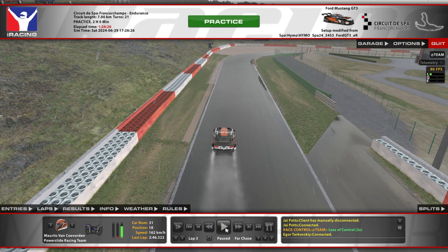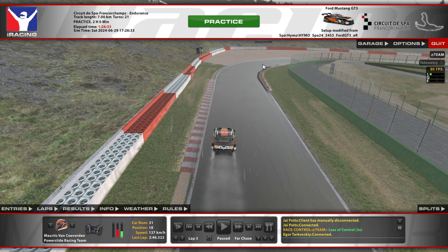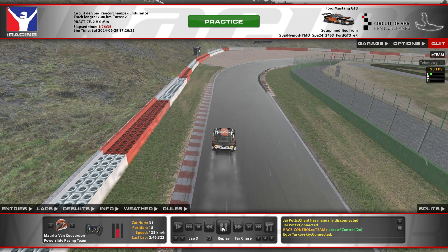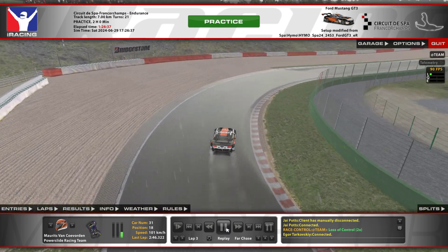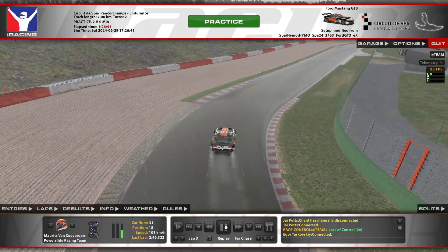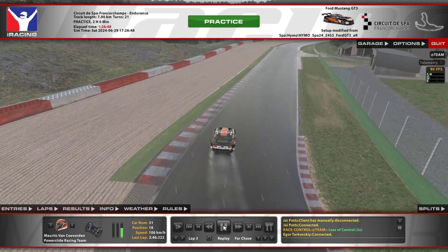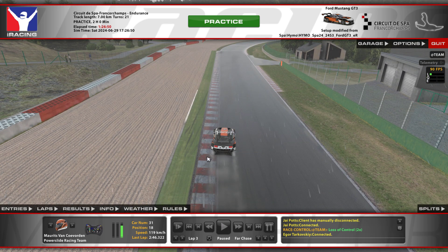Then into the double right-hander — quite tricky. I haven't quite figured out my preferred line yet in the wet. You can take the normal racing line on the inside, which seems to have alright grip — just avoid the inside. But you can also take a bit of a wider line and carry a bit more speed. Just be careful of the exit kerb, it's very slippery — you do not want to touch this one. Especially once you get a bit more of it: I touched it this lap and it was fine, but on the previous lap I hit it a bit more and had some proper wheelspin.